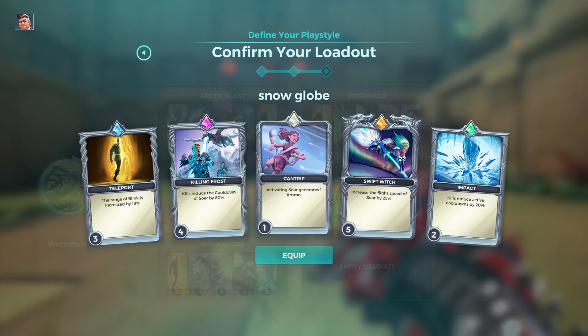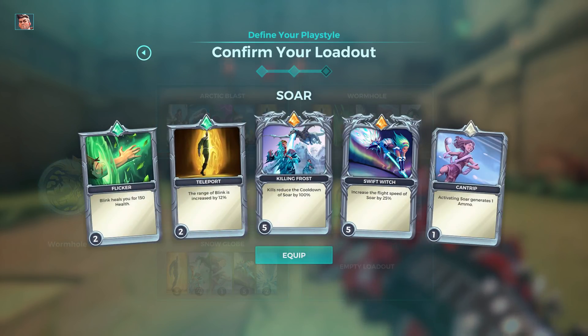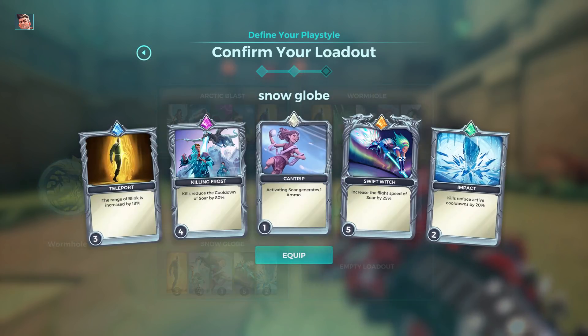The loadout is like this but it's whatever — you can have a different one if you want. The key things you need are this card, and also Swift Witch, because you need to have the sword at max speed, as fast as possible.